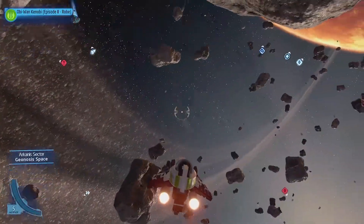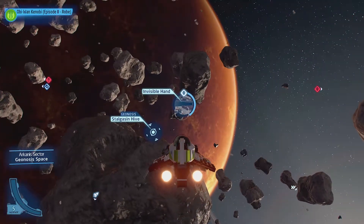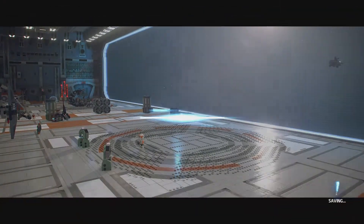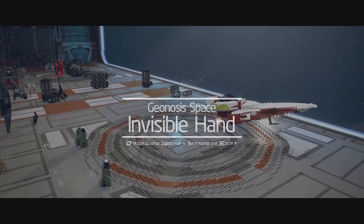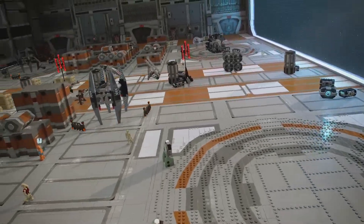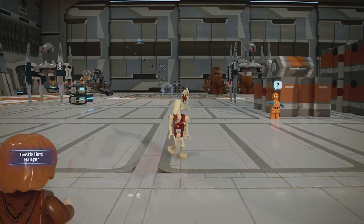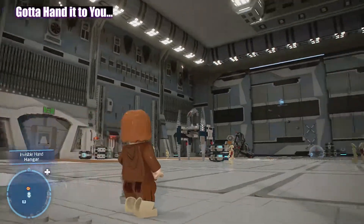All right, here we go. I've got my good old buddy Kenobi with me and we've got the Invisible Hand — we're going to enter into it. Now there are seven kyber bricks we need to grab while we're on here. The Invisible Hand, one of the focal points for the separatists. We're landing into their bay — a lot of robots hanging around, a lot of clankers.